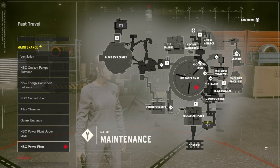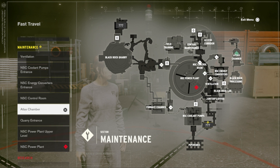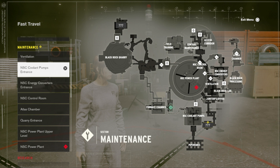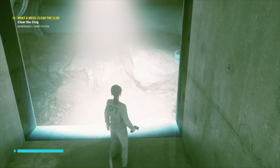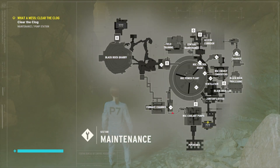The place you're looking to fast travel to is the closest place to all the question marks with the yellow insignia, indicating where you need to go. What you're looking for is the NSC coolant pumps. Once you've fast traveled there, you'll be able to head back down the weaving path that connects the two areas, which you should be able to see on the map on screen.